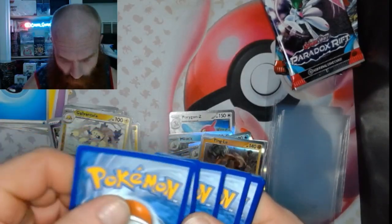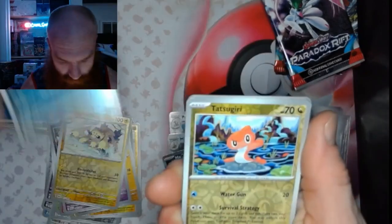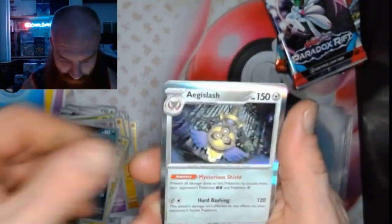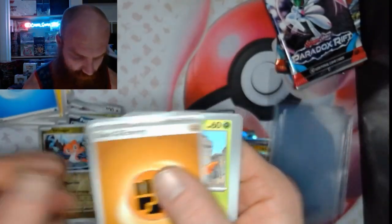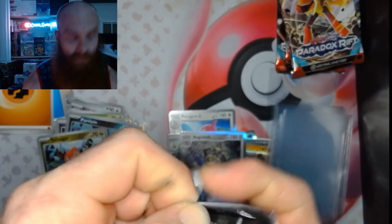1, 2, 3, 4 — we got a Purloin, Tatsugiri, and an Aegislash. Nothing doing there.